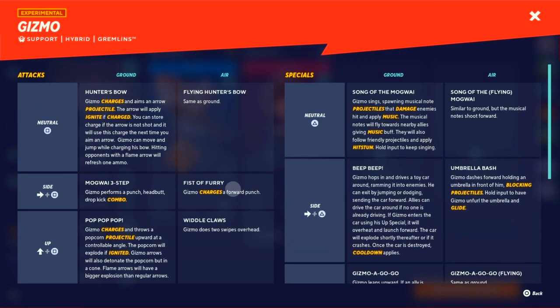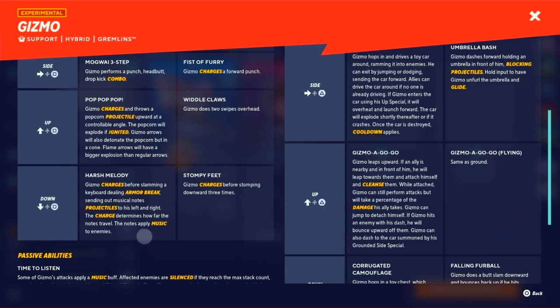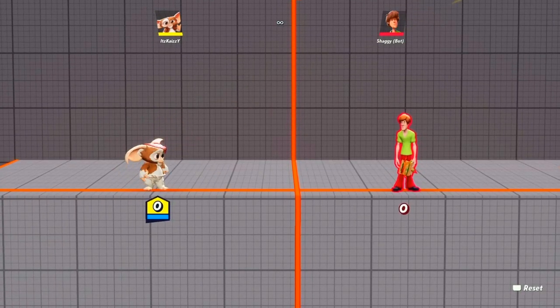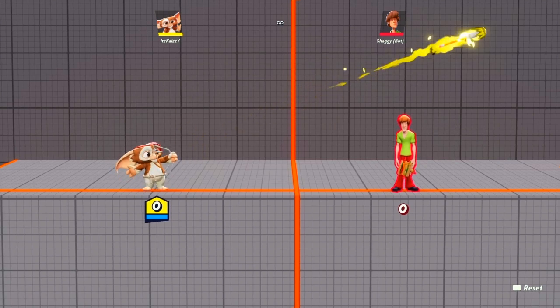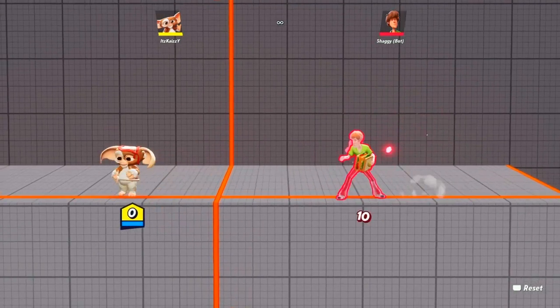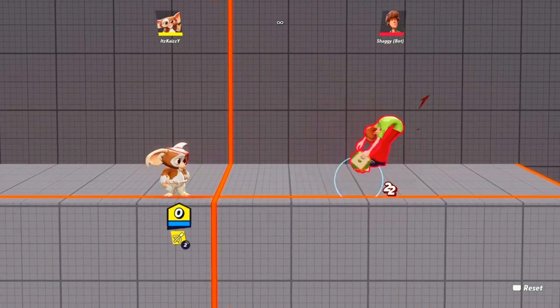The move list is here. You got the arrow — it ignites when it's fully charged, and when it isn't fully charged, it doesn't ignite. You only got four arrows, and then they recharge.